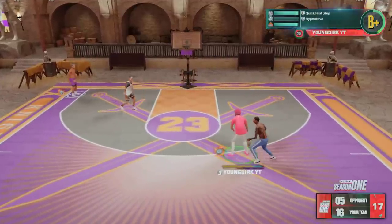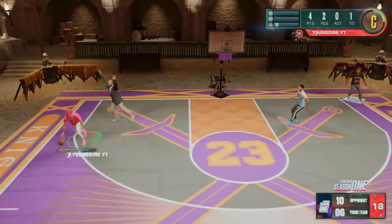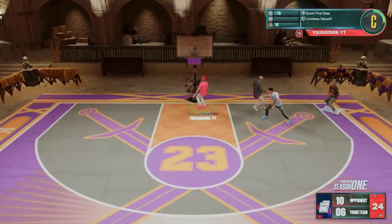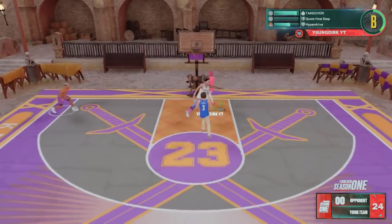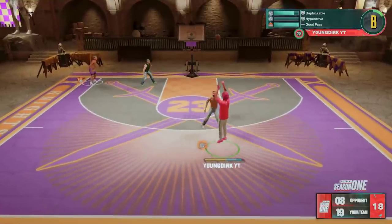You definitely want to put on Hyperdrive. This is a must-have along with Quick First Step. To be honest, those are like your two meta must-have badges. Pretty much everything else is up in the air. I already know you guys are confused because I left out literally every other badge except two, so let's talk about one right now. The 2K community is controversial about Unpluckable.